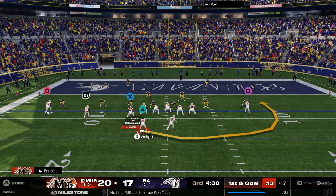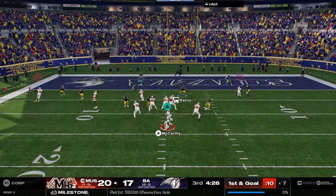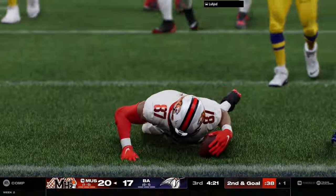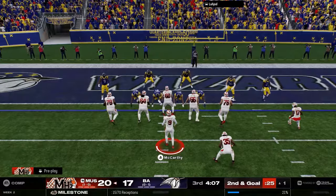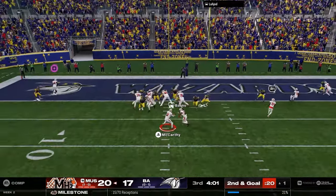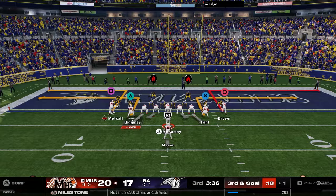Getting down to the seven yard line — what a connection! Up three points right here. Third quarter, four minutes and 25 seconds — can we get in? He stops us right at the one yard line. Come on man, we need more fight out of you. We come back 20 to 17, he's coming in goal line. We try the RPO action and we cannot get in the end zone.